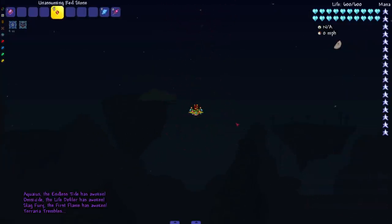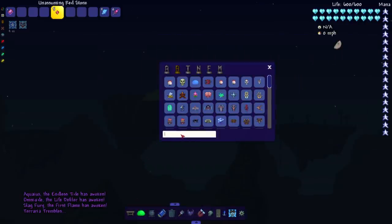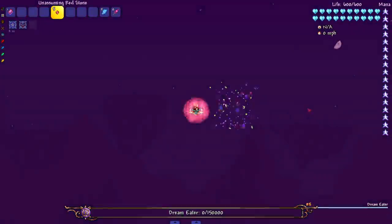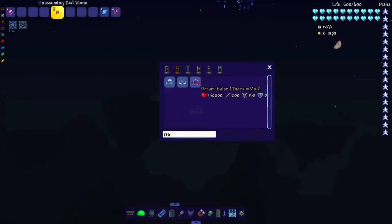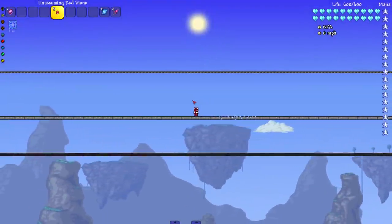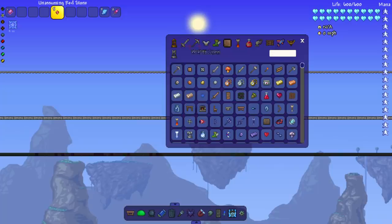We didn't get to see the Reality Breaker or Dream Eater — it's called the Dream Eater now — boom, still dies. Now we're getting to the juicy part: the Calamity bosses. I get so much excitement seeing Calamity bosses die, so let's go ahead and do it.